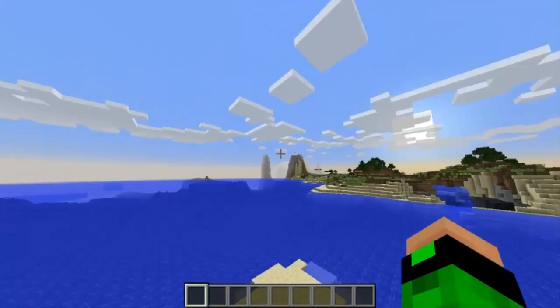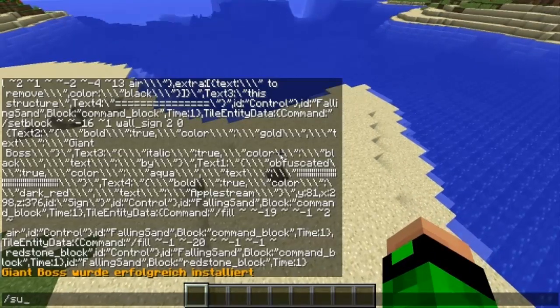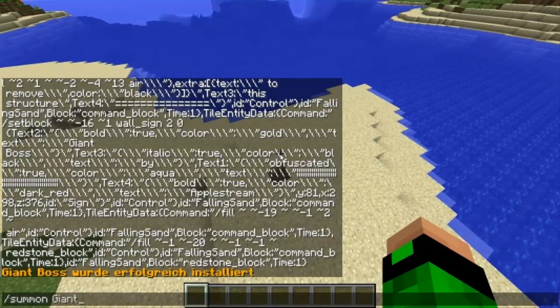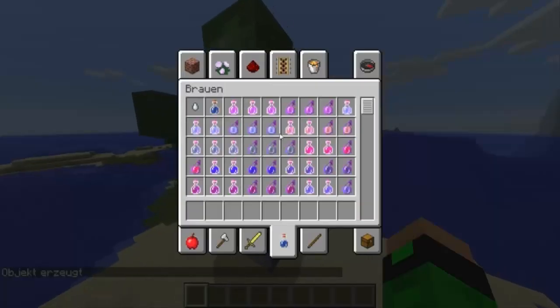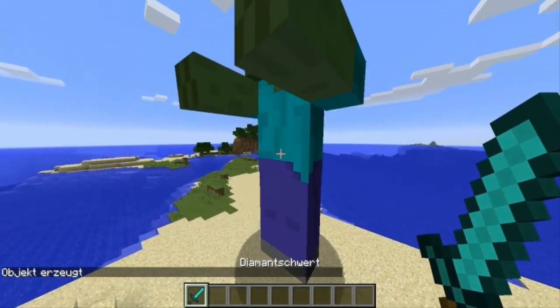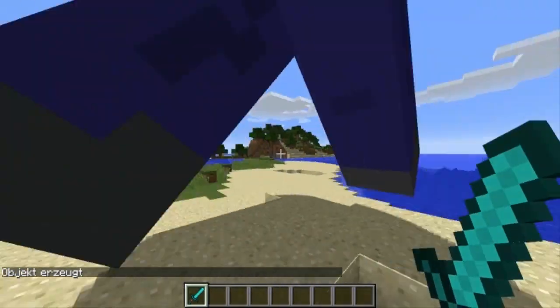Ein normaler Boss, und zwar der Giant. Ihr kennt ja sicher den Giant - wenn man 'Giant' eingibt, hat man halt so einen Giant, aber der macht halt nichts. Also wirklich überhaupt nichts, er bewegt sich nicht mal und greift nicht mal an.